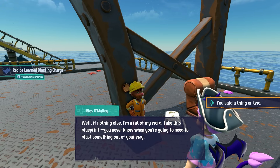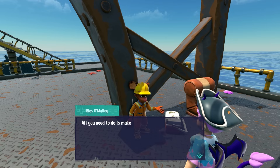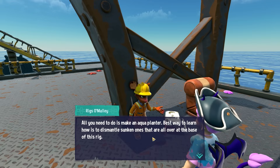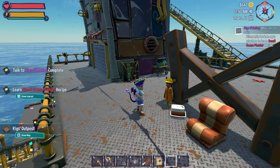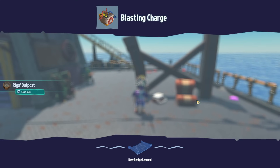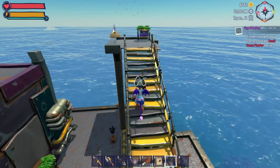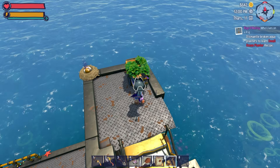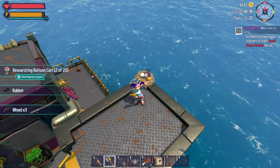'How about I tell you the secret to farming underwater? All you need to do is make an aqua planter. Best way to learn how is to dismantle sunken ones at the base of this rig — go ahead and dive down, rip them apart.' Learn the small ocean planter recipe — underwater farming! And I have learned a blasting charge. I'll also look at what's at the top of these stairs just in case there's something cool up here. A balloon cart — how many different carts are there in this game? And a golden egg! I'll keep hold of that, that looks precious.